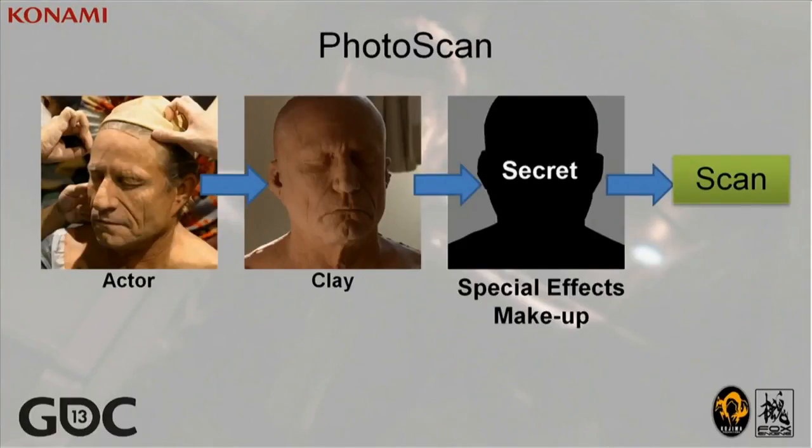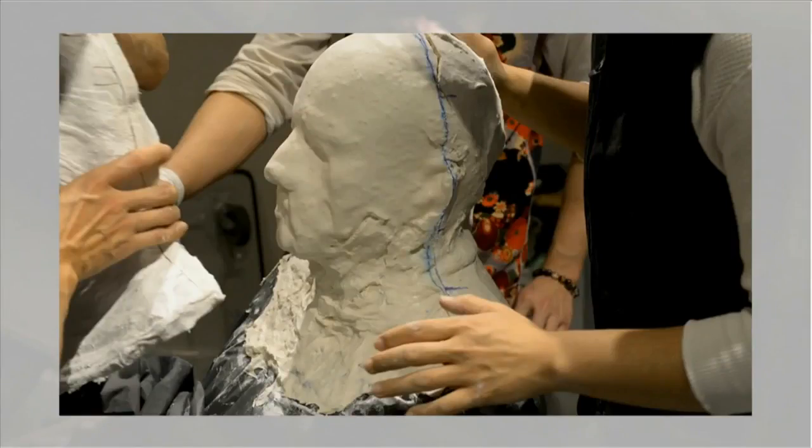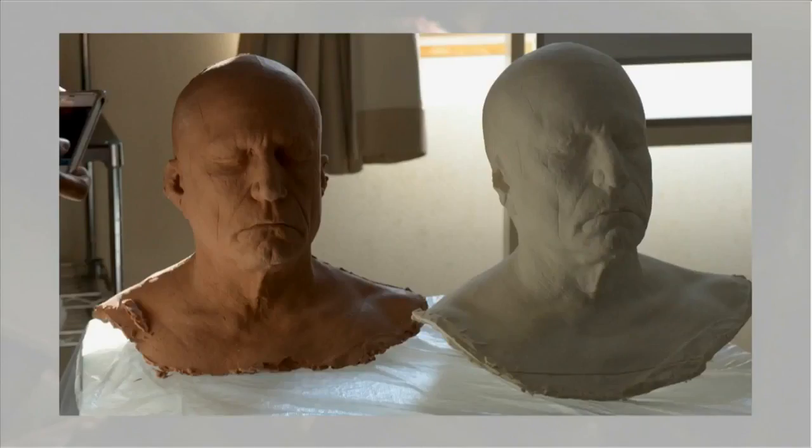In order to make one important character for the game, we made a photo-real sculpture in Scandit. The character in-game is over 100 years old, so the wrinkles and sags and skin needed to be accurate. We constructed a clay mold from the actor and then added special effects makeup to the mold to create the final character.